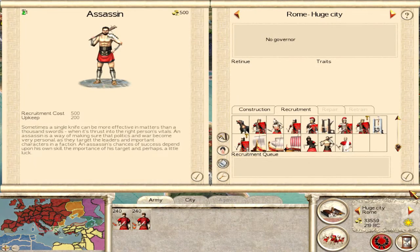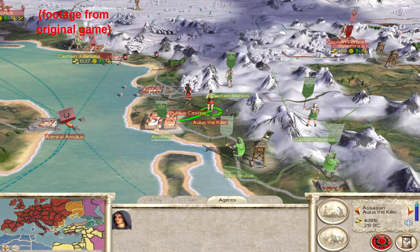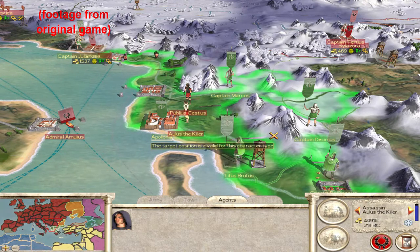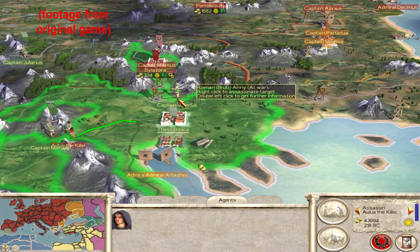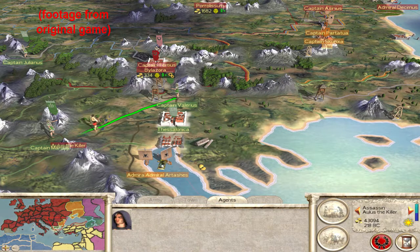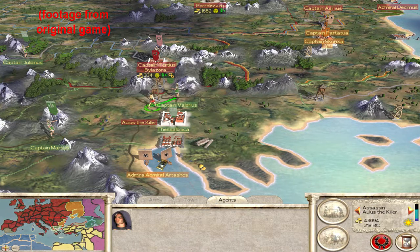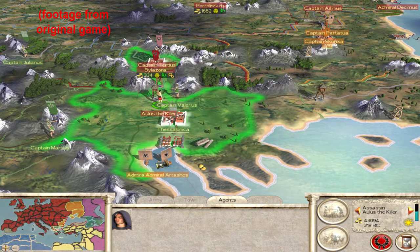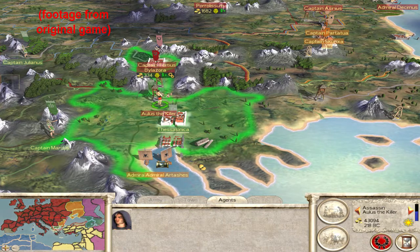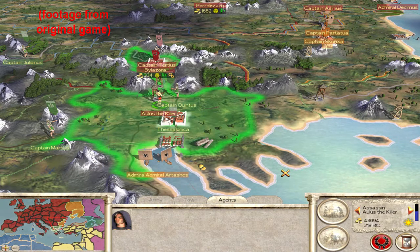Assassins have two main talents: killing people such as the family members and agents of other factions, and sabotaging buildings in enemy settlements. You do not need to be at war with a faction in order to move your assassin against their people or buildings. Similar to spies, assassins have a percent chance of success, they can level up, and they can only attempt one mission per turn. A good trick to leveling up assassins is to have them attempt to assassinate captains in armies that don't have a family member — captains generally have much less protection. Note there's a decent chance your assassin will die in their first few missions, so train a few at a time and let Darwinism do its thing.